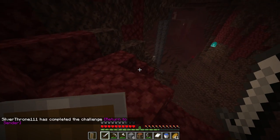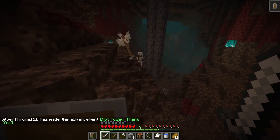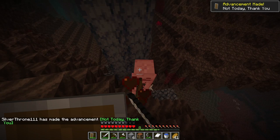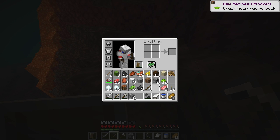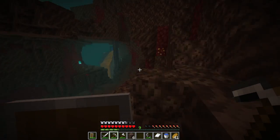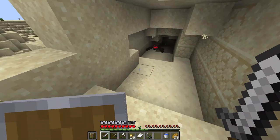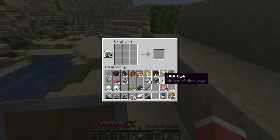Luckily this is the exact biome I'm looking for — the soul sand valley, not necessarily for the skeletons themselves but for the bone blocks within them. I can make two per block. So now I have plenty of white dye — 54, which is way more than enough. Oh, another village! I need some string too. So I have the snow and I have the lime dye.